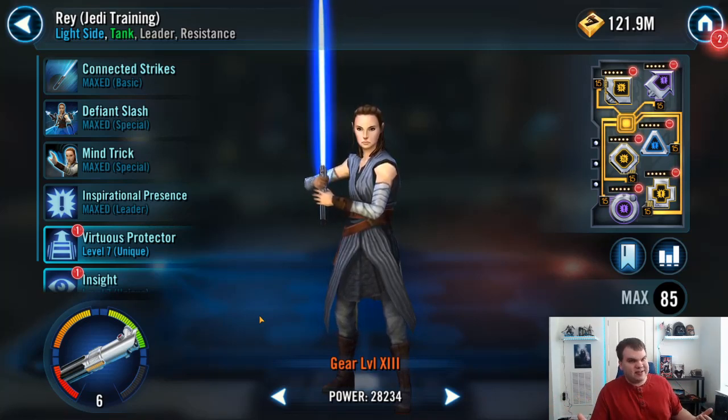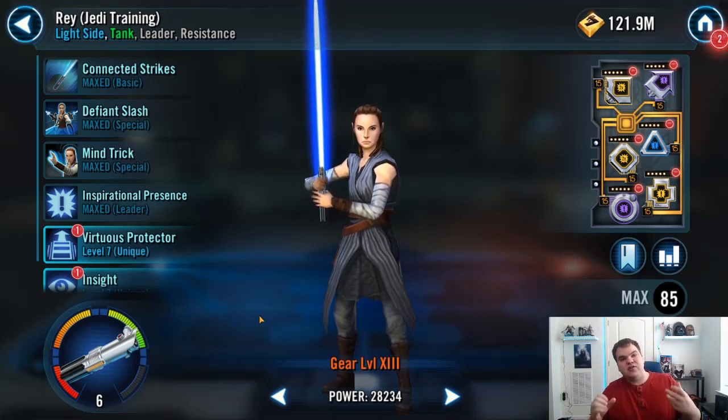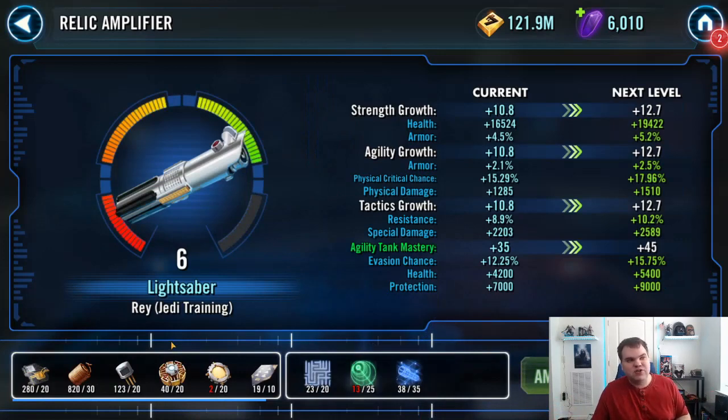We'll see how crazy some of the requirements get, but for now you don't need to panic. If you spend your Cantina Energy and use some Crystals for Cantina Energy refreshes, you'll be able to get plenty of Relic materials in time. The caveat that not all characters will require Relics for Galactic Legends is also very welcome news.